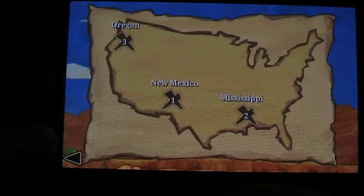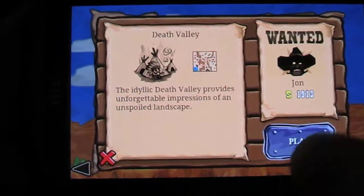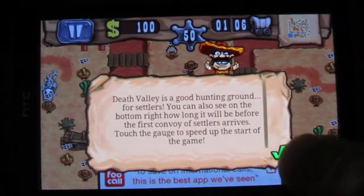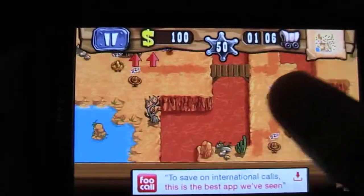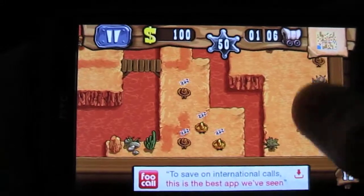It starts off quite simple. Let's go for the second level because we don't want to go through the tutorial. Here you see the level map which is scrollable, so it's not just one screen that you're stuck on constantly.